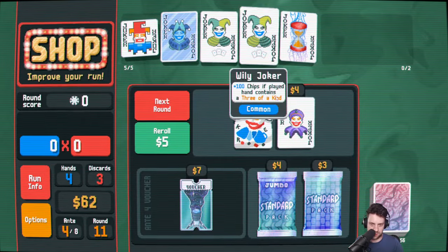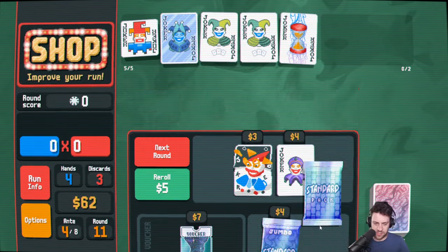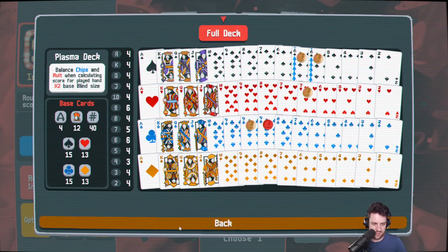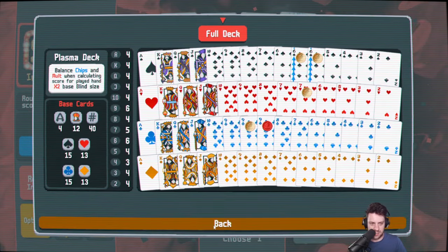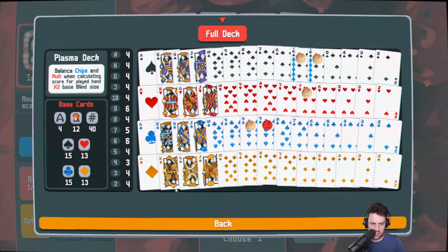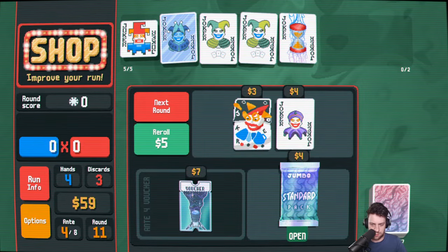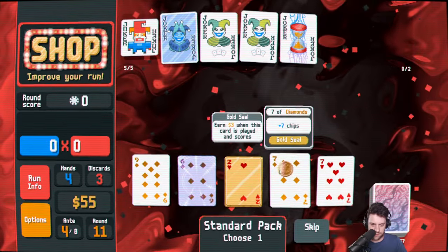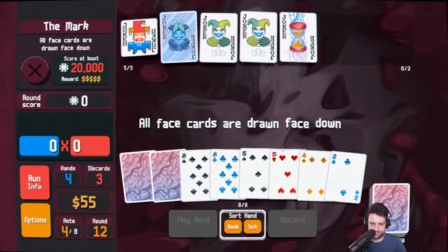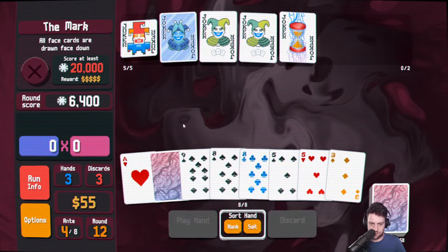We're comfortably clearing this lower stake situation. Now we got our money, but I think delayed gratification is actually so good, especially on higher stakes, so we're just going to keep it. Sixes, nines, and sevens — none of these are sixes, sevens, or nines, so we'll take this ace. Open another card — take another seven with a gold seal, nice. All face cards are drawn face down — I don't think that's a problem, I'll be honest. Slowly pumping up Square Joker.